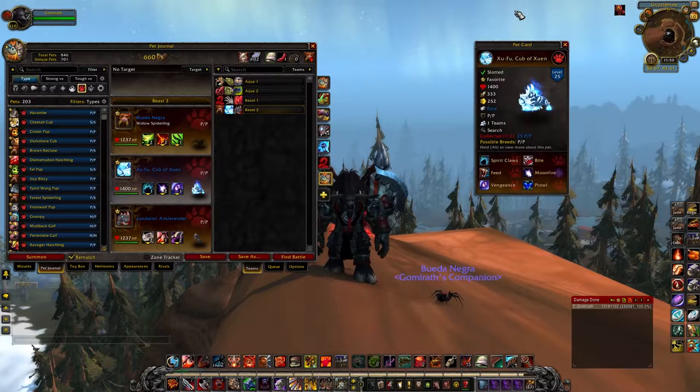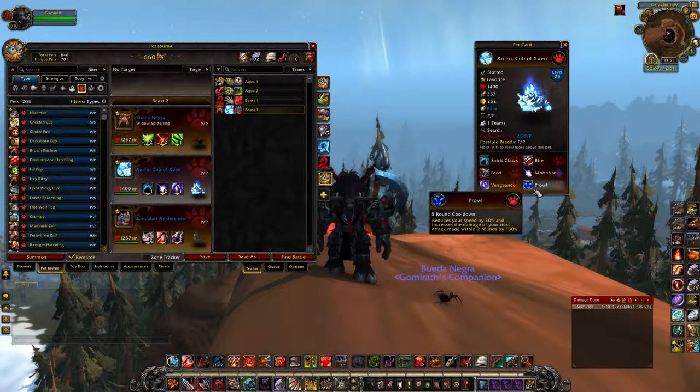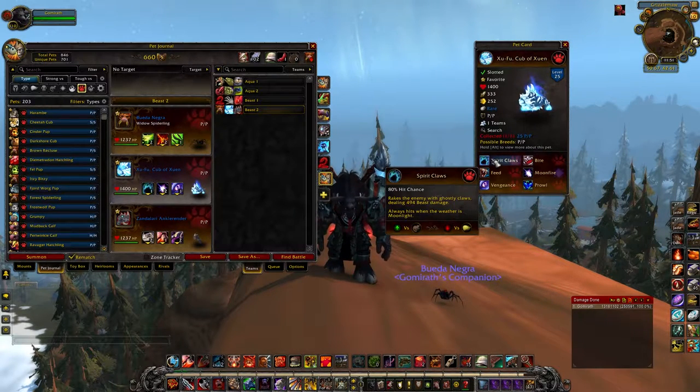This next one is a slightly higher barrier-of-entry pet — it's one of the Celestial pets, Zufu, Cub of Zun. He's just really great. For a long time he's all you'd see in PvP. He would go Prowl and Feed, and Feed would heal him for 353 health. But with Prowl it would increase your damage by 150%, so you could heal back up from about half health with this combo — which is not really that slight of an exaggeration. And then if you run Spirit Claws, it's an incredibly hard-hitting combo.